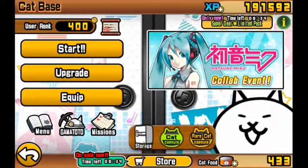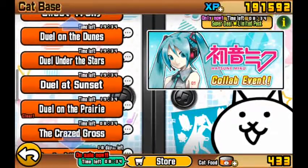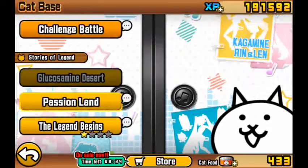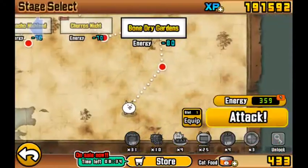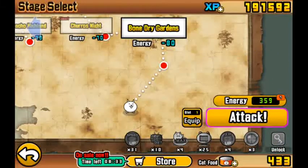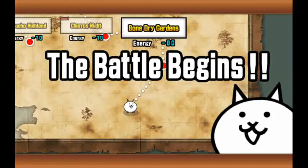I'm going to be participating in some legend stages. The collab is still on - just for today, and then tomorrow it's gone. So I'll continue on Passion Land. The experience is Bone Dry Garden, but the black doges are the problem. Alright, Bone Dry Desert, here we go.